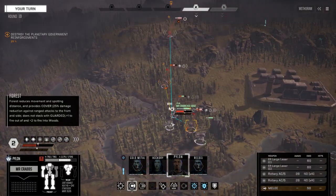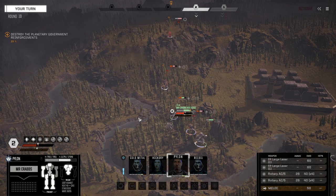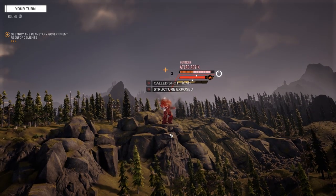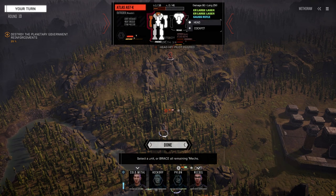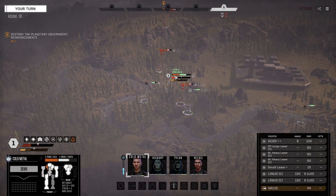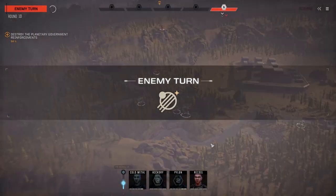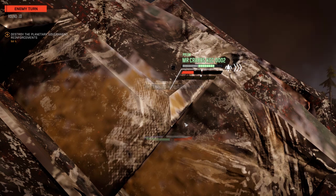Alright, Pylon — same thing. Let's get over here though, and try not to turn our back to the Battlemaster in case he goes next. Targeting the head, leaving off one of the ER larges, and firing the rest. There is a head hit! Was that an AC hit? He just powered up — no, that was a 60-point damage head hit, so it had to be the laser. Let's finish this guy up — everything on him just to make sure.